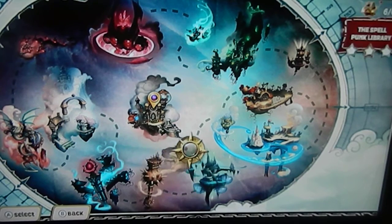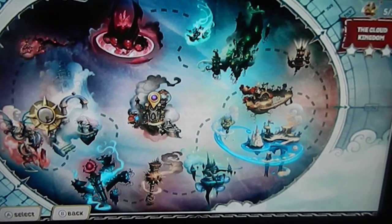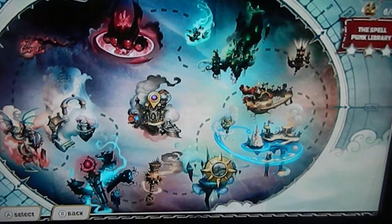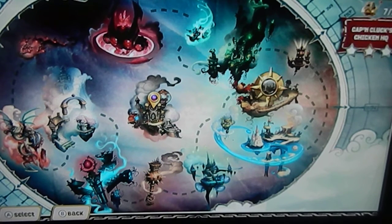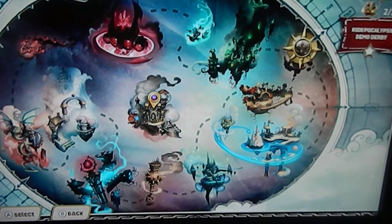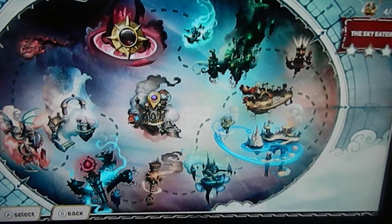This applies to Spyro's Adventure, Giants, and Swap Force as well. In Superchargers, there's a villain in the Cloud Kingdom, Land of the Undead, Battleboro Island, Captain Clark's Chicken HQ, Monster Siles, Ridepocalypse, Demo Derby, the Bandit Train, and the Sky Eater.